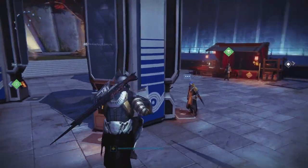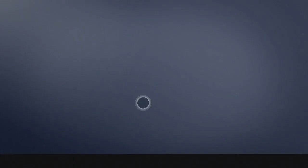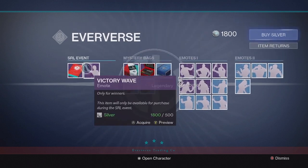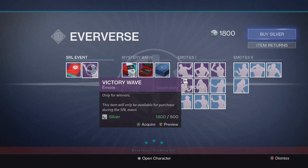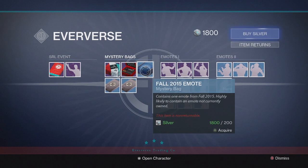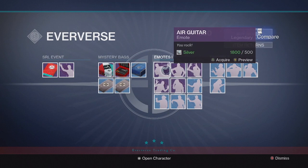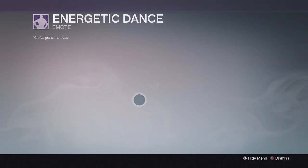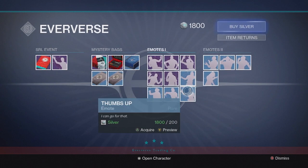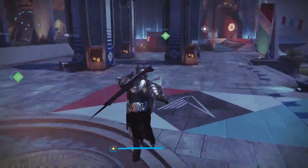I just logged in, finished the update, and there's a bunch of new stuff. Let's start off with the emotes and stuff at the Eververse. There's a bunch of new stuff you can buy related to the Sparrow Racing League event — you can buy this victory wave emote, the record book, toolkits, horn kits. Some old emotes are in packages too, and then we got new ones like air guitar and this energetic dance which is 'Jump On It.' Pretty cool stuff.